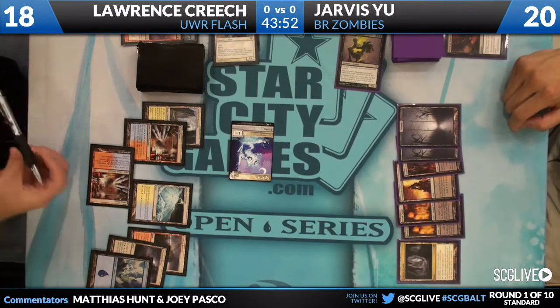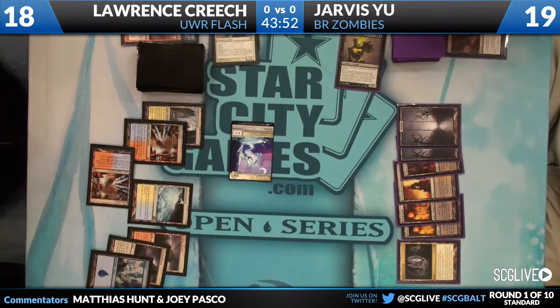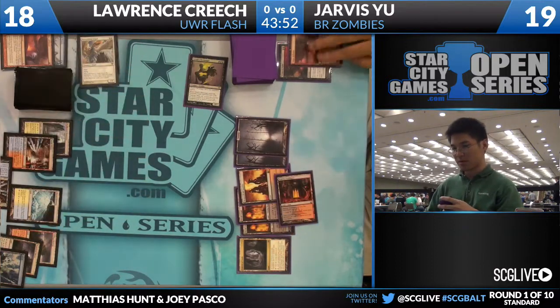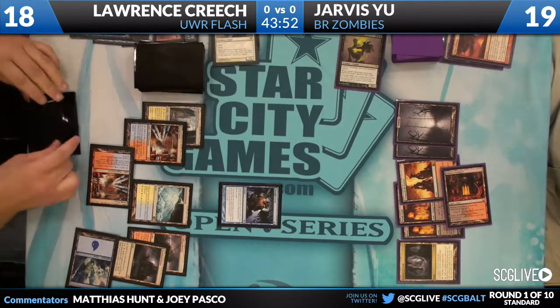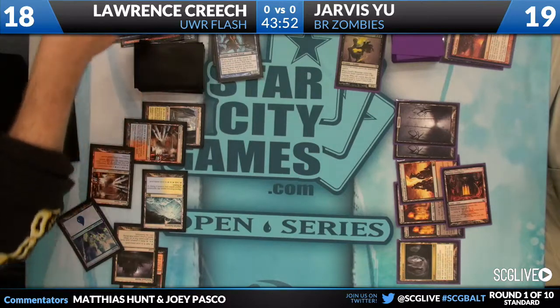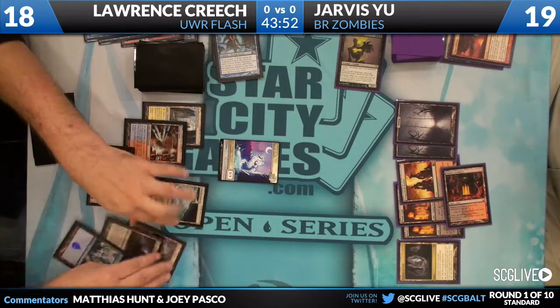Lawrence uses his Moorland Haunt at the end of Jarvis's turn and is now swinging with the spirit. Jarvis looks to have cards in hand — probably a lot of burn spells. He must be pretty unhappy having to Pillar a Moorland Haunt token. Thought Scour end of turn from Lawrence targeting himself; draws his card, activates Moorland Haunt, removes an Augur of Bolas and makes another spirit, replacing the one that died to Pillar of Flame.